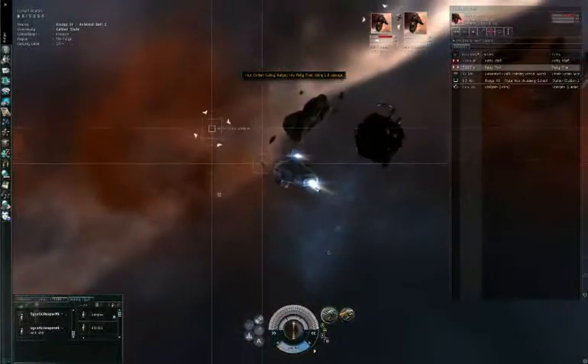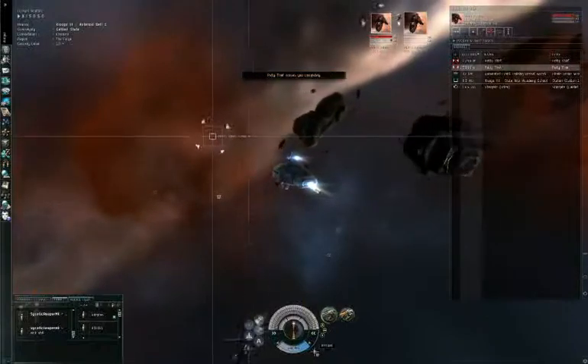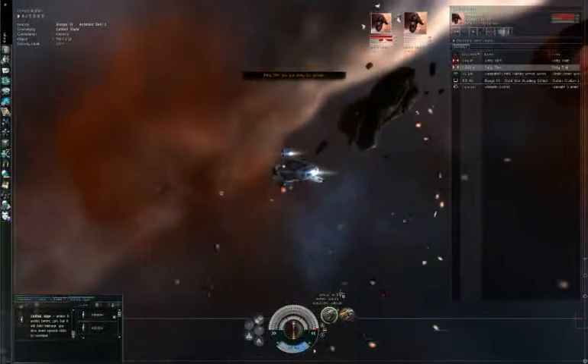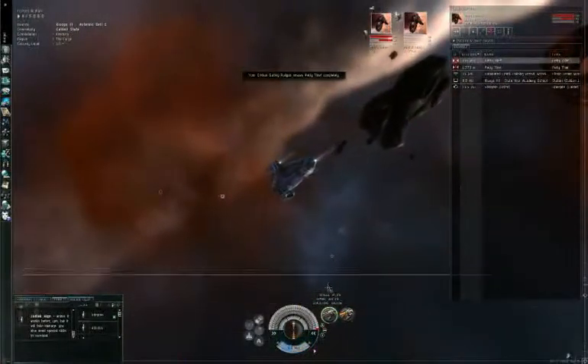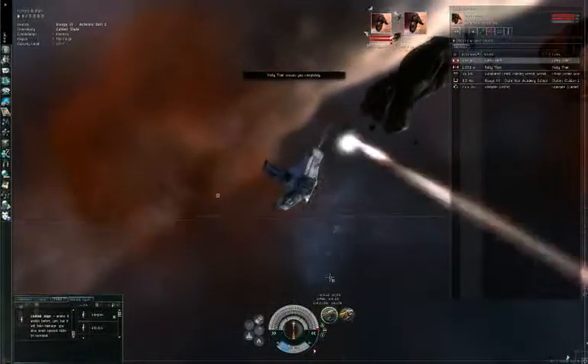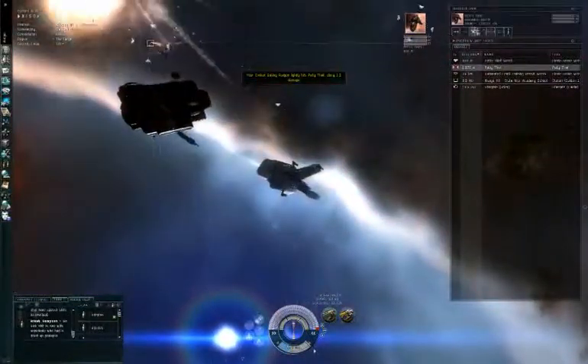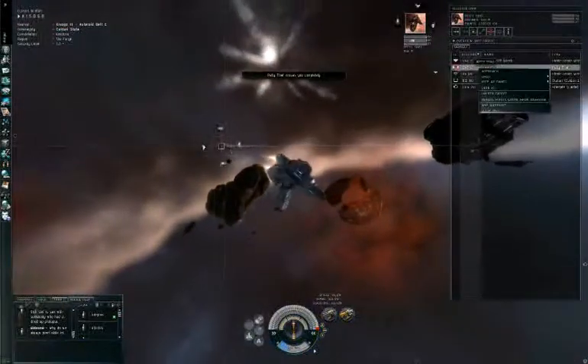What I also like to do is right-click on options over here and enable 'Show Readout' — this will show some percentage of shield you have, which is very useful. You can also use the orbit option, which will keep you at range.